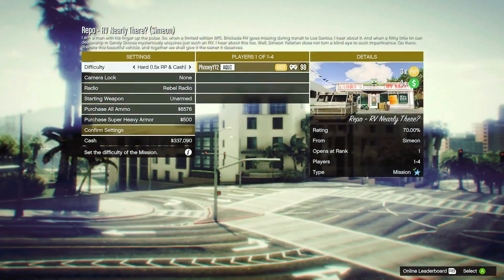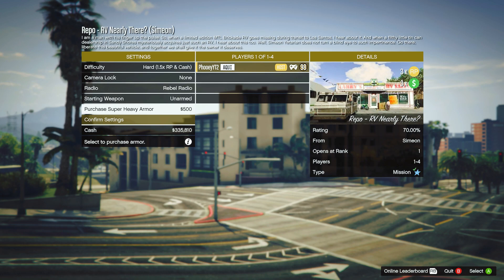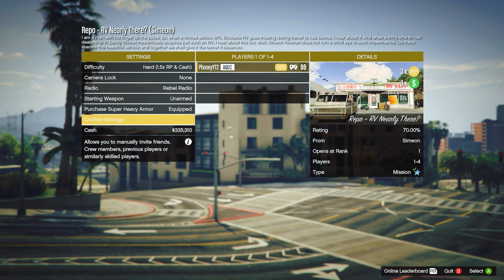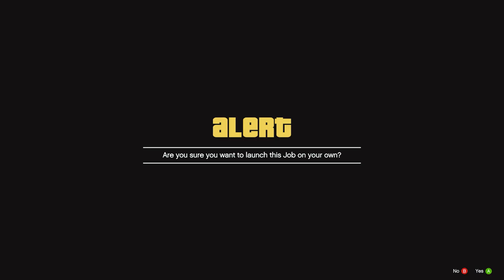Set the difficulty to hard so you also get the extra 1.5 times RP and cash. You can also purchase all ammo and heavy armor, as you'll need sticky buns. On the next screen, close matchmaking so no randoms join the mission, and hit play.